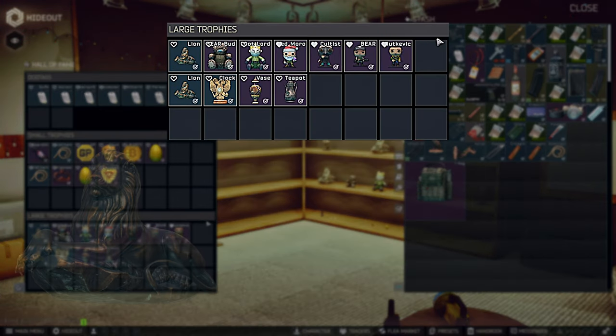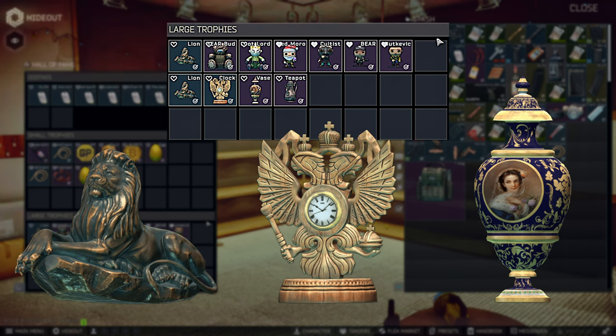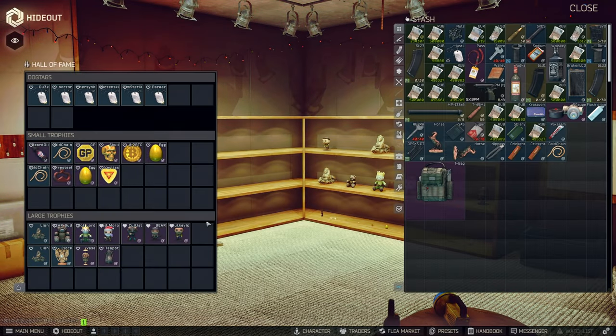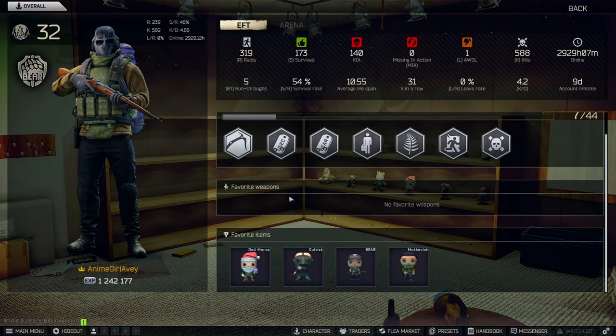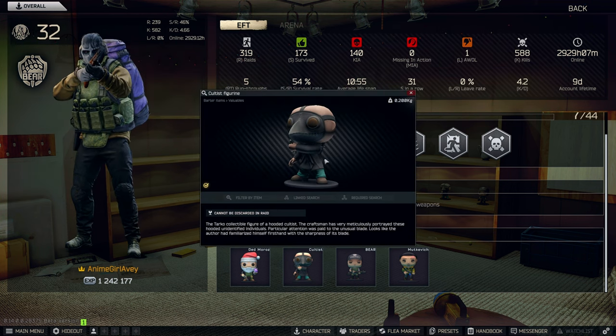And in the Large Trophies, you can put things like Lines, Clocks, Vases, and things like that that maybe take up a lot of space inside of your stash or junk boxes and you want to free some of it up, or you just want to make your hideout look cool. The cool thing about these Small and Large Trophies inside of the Hall of Fame is that you can right-click them and click Display on Profile. And once you do that, if you view your profile by clicking on yourself in the bottom left, you can actually see which things you favorited at the bottom. This also shows for anyone that you kill in a raid, so if they click on the triangle after they die, they can view your profile and they'll see your favorited items, just like the favorite weapons in the weapon rack.